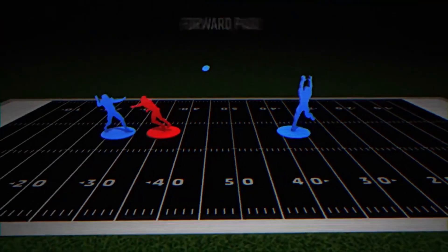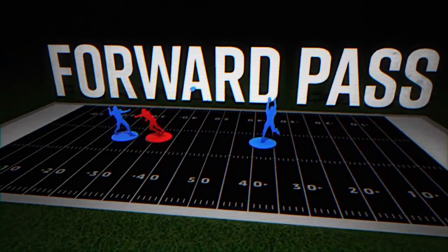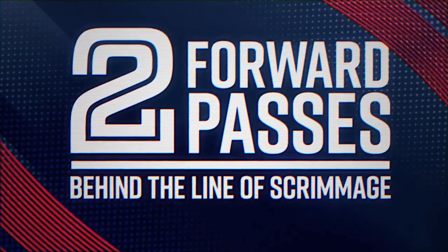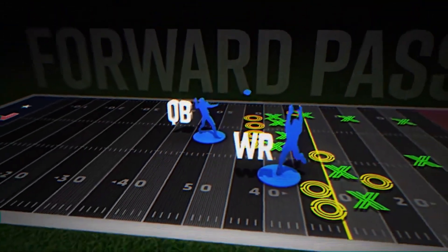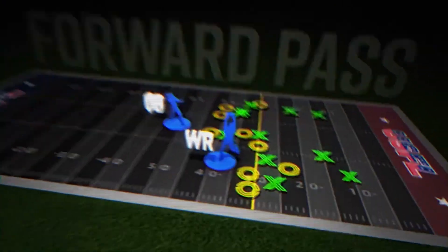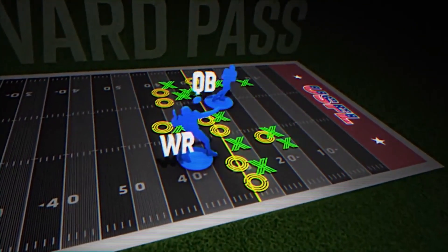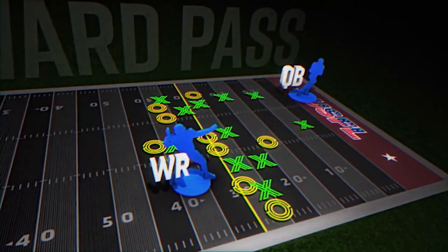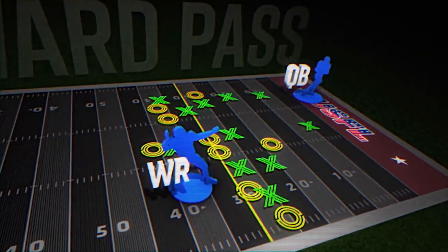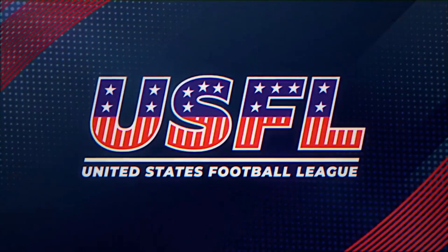In the USFL, offenses will have more options than ever. Why? Because they can throw two forward passes behind the line of scrimmage. This will open up the playbook like never before. Imagine a quarterback throwing the ball forward to a wide receiver, and then the wide receiver throwing the ball forward back to the quarterback who advances for a touchdown. Imagine the possibilities.